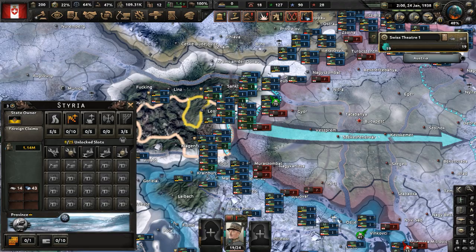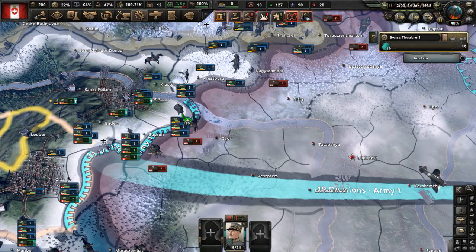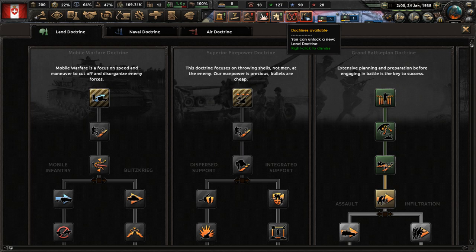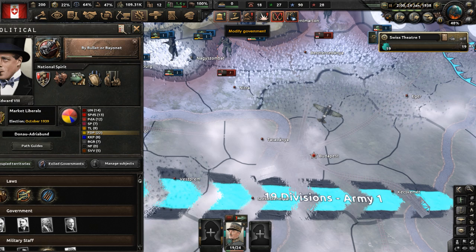The Swiss military has moved toward Vienna where we will help push the Austrians back to Budapest and restore the authority of the Austrians there. Let's go unlock Grand Assault. So continue pushing here, modified government first.